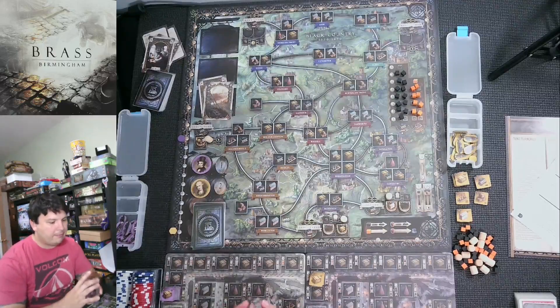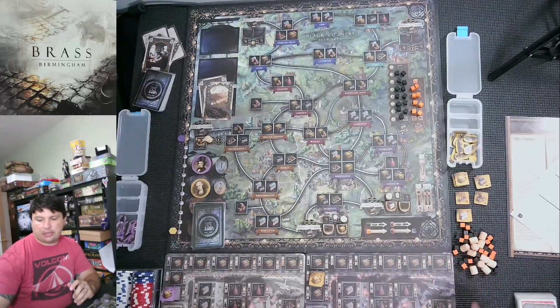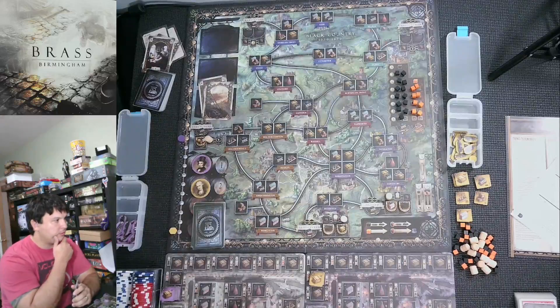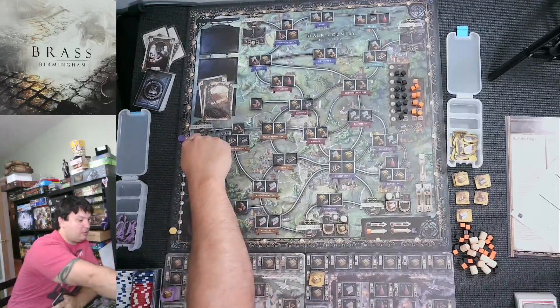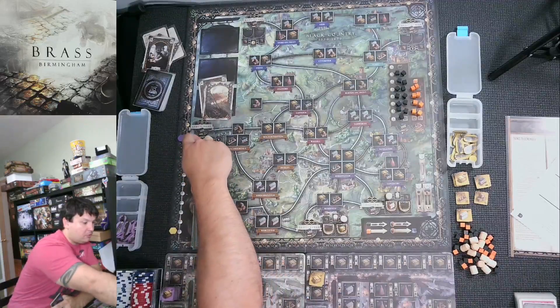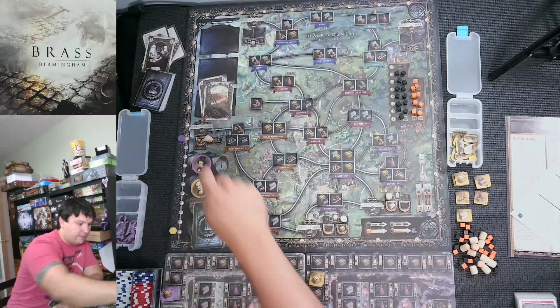Just like the regular game, for the first round I only do one action and the Matoma does a special action. Looking at the merchant selling spots: up at Shrewsbury this merchant takes all three buildings — if I go there and use his barrel I get four points. At Gloucester he takes manufacturing, and at Oxford there's a cotton mill.